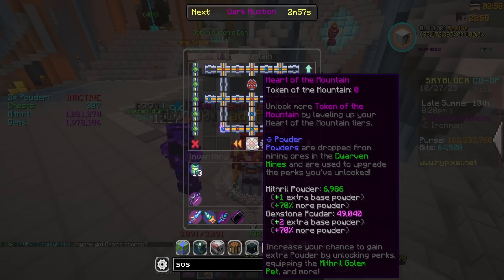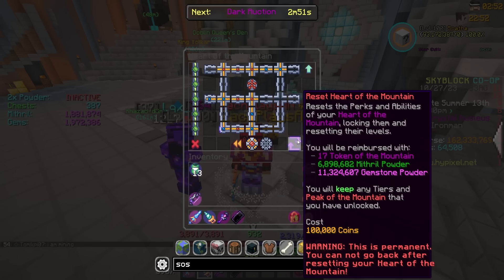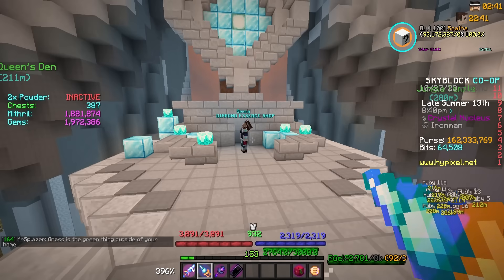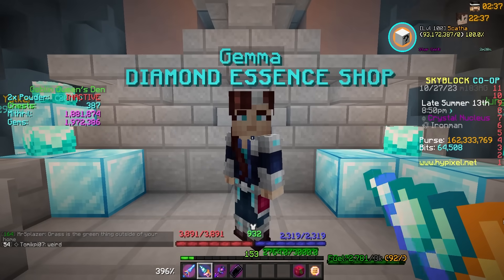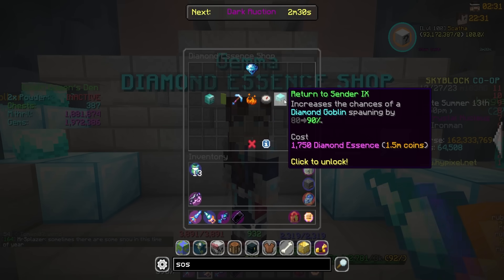I guess I can do a Season My Man upgrade — may as well max this one out and then keep working towards this. I'm really happy with how the progress towards powder grinding has been going, been doing a ton of it, and also been getting a bunch of essence along the way. Unfortunately, no diamond goblins last night, which was really tragic. I'm still only at three of those, so that's a little bit sad, but I went from having no diamond essence last night to now having 1,800, which is kind of insane.